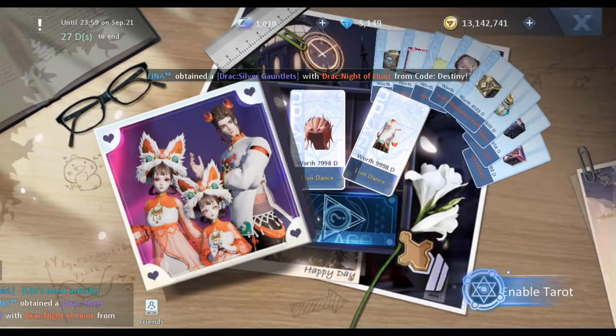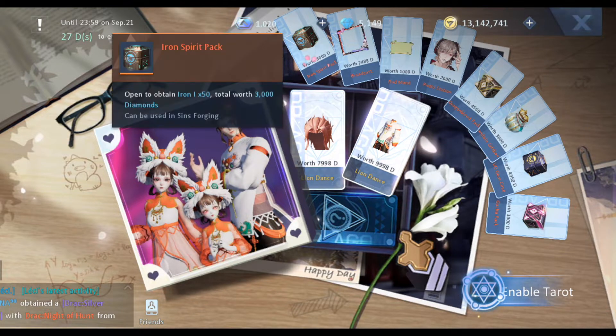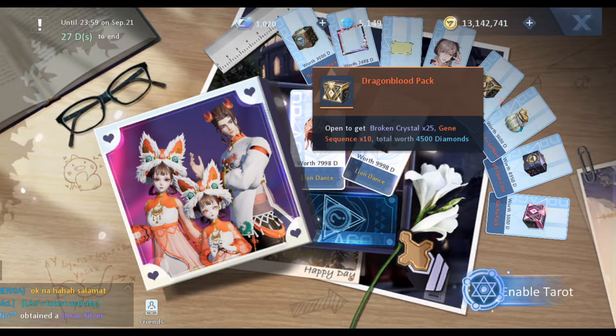We have an avatar worth 2488 iron, which I think is less compared to before — it used to be around 100, now it's only 50, so they halved it. I really liked the iron before. If I get it on the first try, first box, it's okay, but for the succeeding boxes I don't think it's worth it. They also added a dragon blood pack.